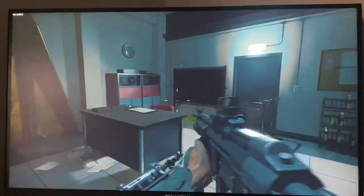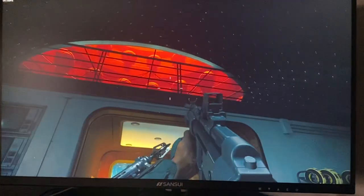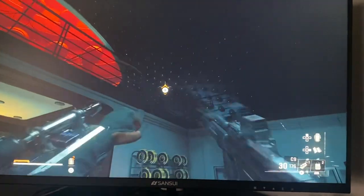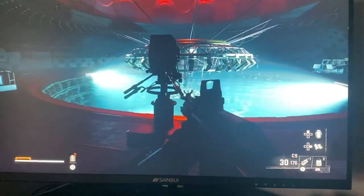Hello guys and welcome back to MS Tech Tutorials. In today's video I'm going to be showing how to drain the water in Emergence, to basically get the red key card. All you have to do is look up and zipline — you just look up somewhere right here and then zipline here.